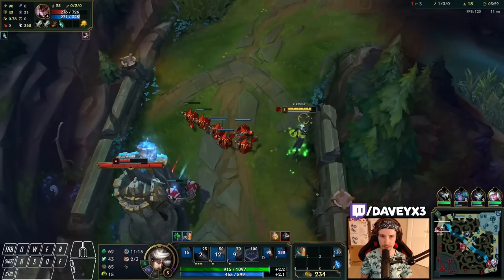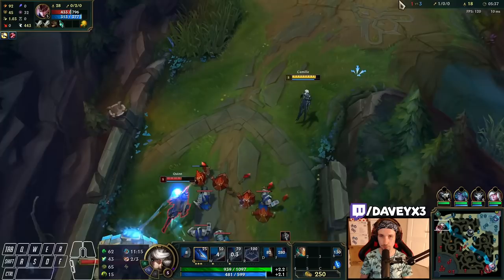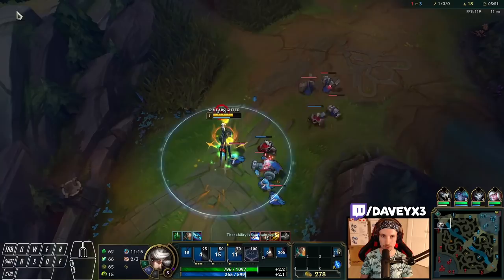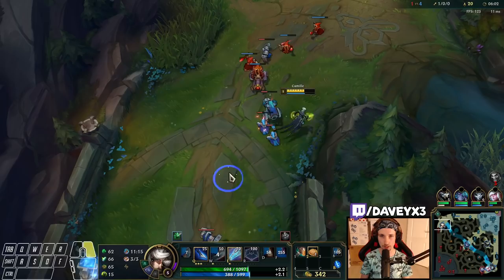Got a perfect trade-off. Vi's currently in mid lane, so now we simply wait. All we want is this wave to kind of freeze out over here and have it slow push. Camille not only shreds down bruisers as everyone knows — she also shreds down any kind of ranged matchup, just by standing near a wall.